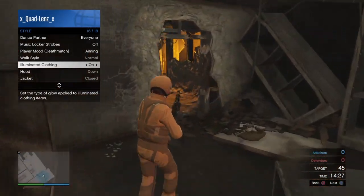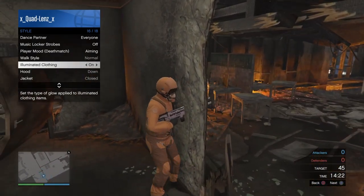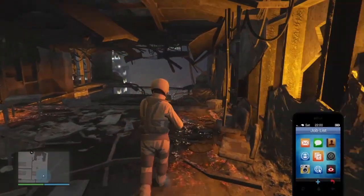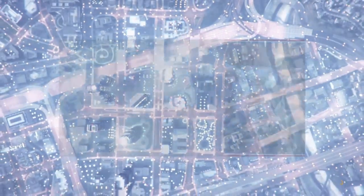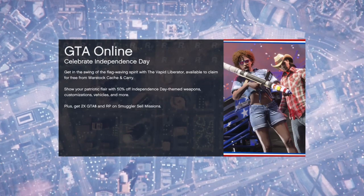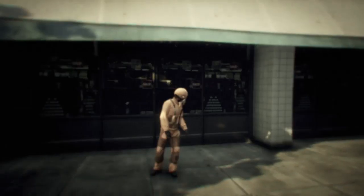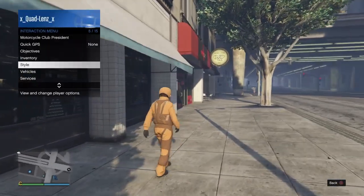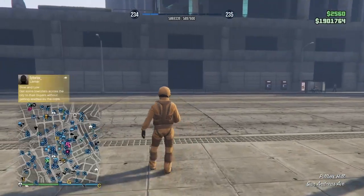Whenever you're done holding it, like I am right now, you're just going to want to leave the mission. And then whenever you spawn in free mode, you should have the outfit. I'm going to call out my Ruiner real quick so I can drive to the clothing store and save this outfit.